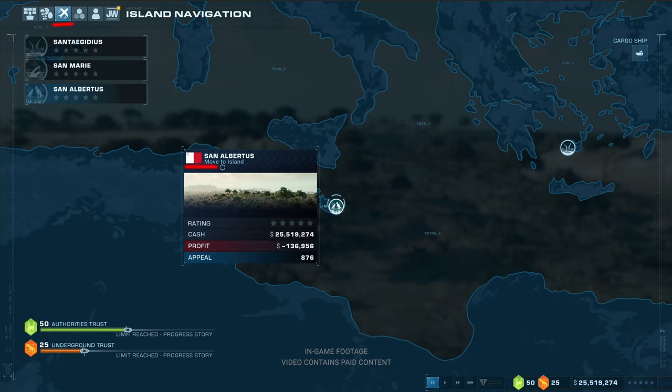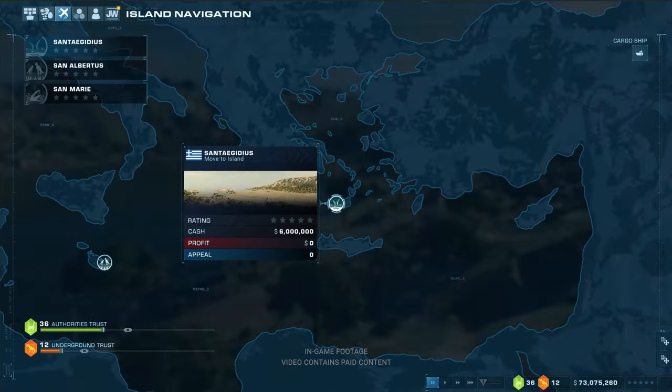Here we have the Malta map. This is the Halbinsel San Albertus, which we've already seen. If you go to another map — for example this island over here — that would be the Sant'Egidios. I'm not sure if I'm pronouncing it correctly, but it's a Greek island. And here at the top is also the cargo ship symbol — I think when you press it, you can transport dinosaurs.